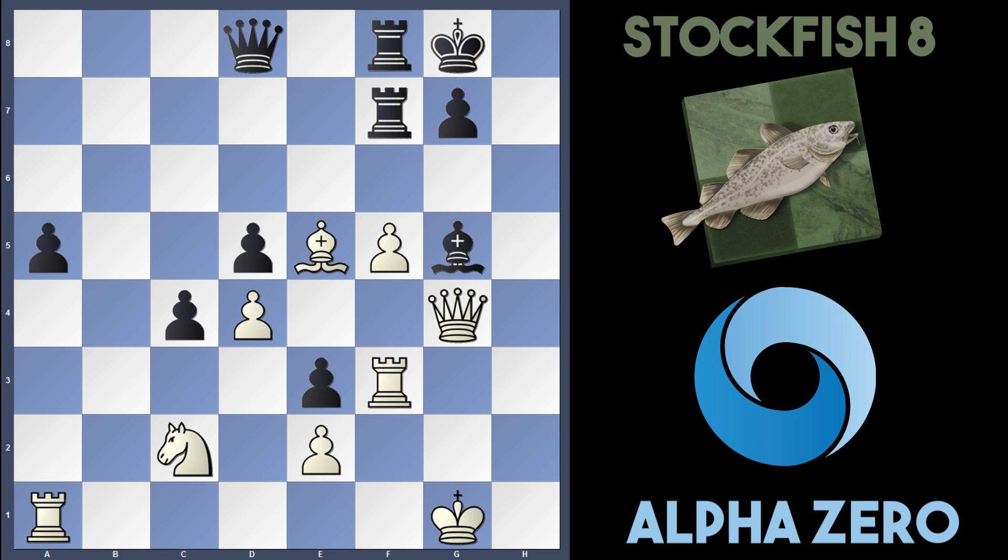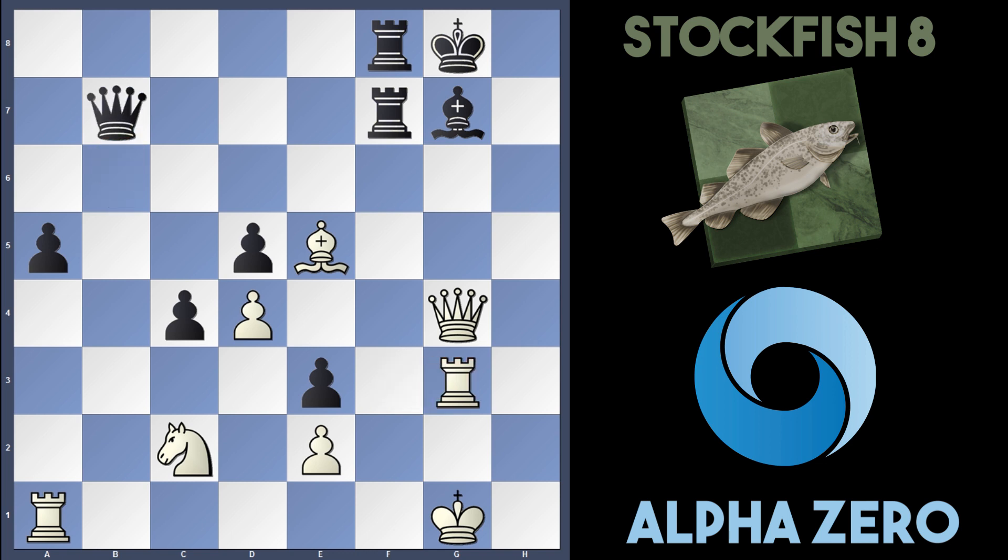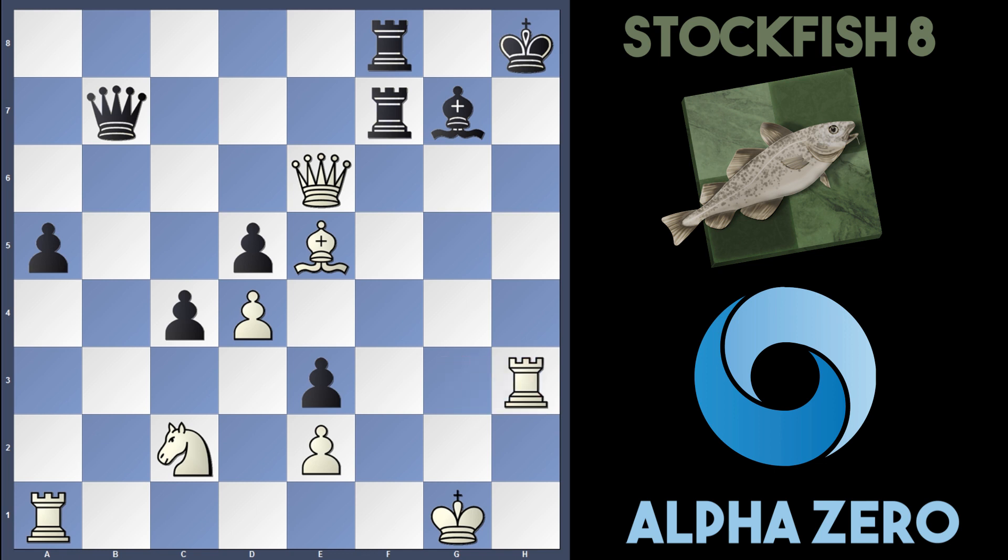White calmly plays Rook to f3, and now two pieces are hitting the e3 pawn. This is looking rubbish for black. Bishop h6 defends the g7 pawn, but AlphaZero crashes in again with the key move f6 — there's nothing to be done for black here. They pretty much have to sacrifice the exchange to stop f takes g7 ideas. For instance if Queen b6, f takes g7, Bishop takes g7, white will play Rook g3. If Queen b7 to support the bishop, there's the nice move Queen e6, pinning the rook on f7.